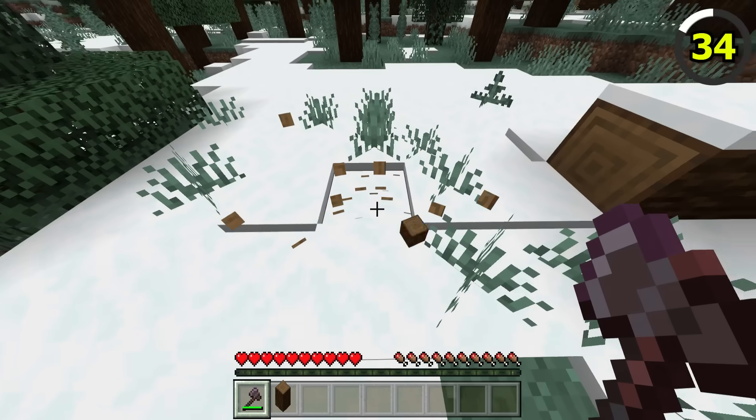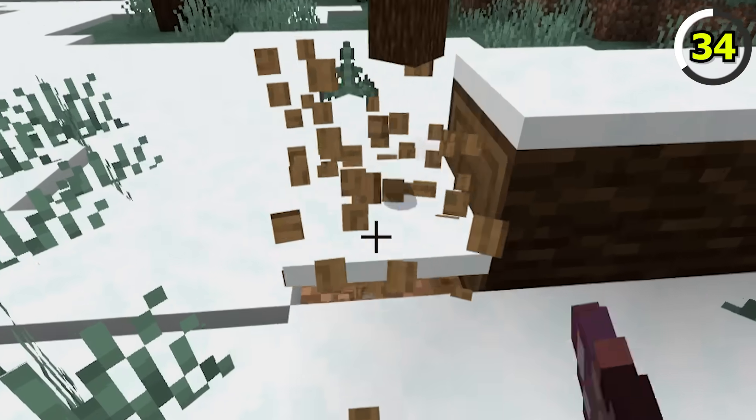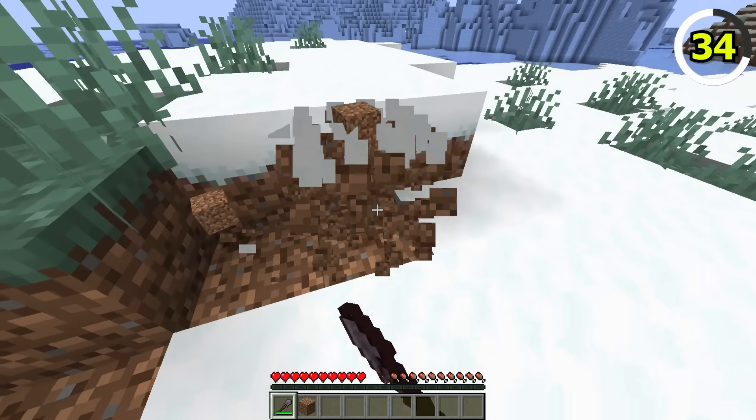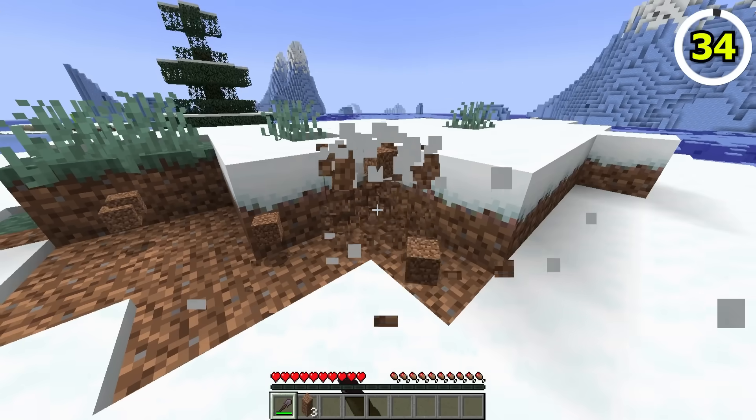In Bedrock Edition, snow layers are unique, as they are affected by gravity and have a falling animation. On Java, if the supporting block is destroyed, the snow layer will be destroyed as well.